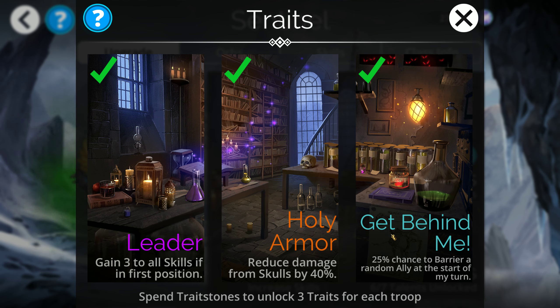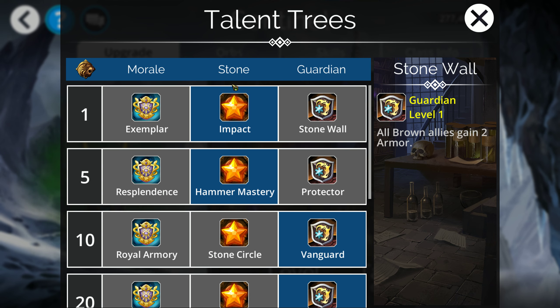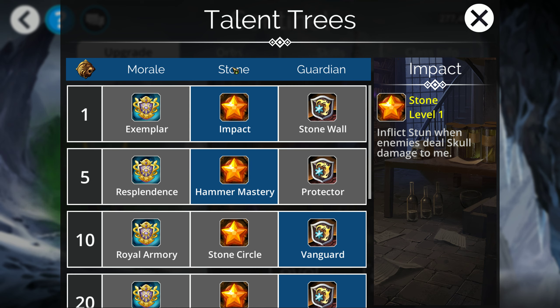Looking into the talents that make this class what it is, we've got the Stone Tree, which is obviously very nice from a defensive perspective, and then Guardian, which is also very nice defensively and somewhat offensive. Starting with Stone at level 1, there's Impact — we can inflict a stun when someone does skull damage to us. Since we're taking reduced skull damage, that's very nice. Somebody hitting us with a skull doesn't hurt us as badly, and we're also stunning them, so you get double benefit.